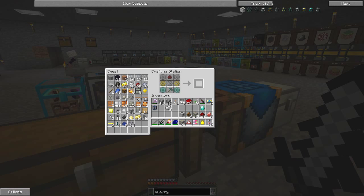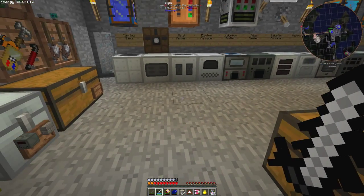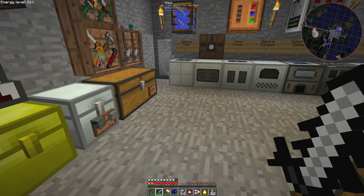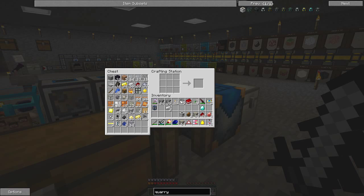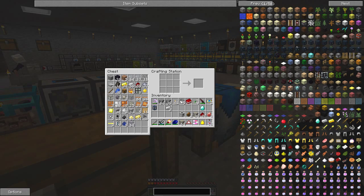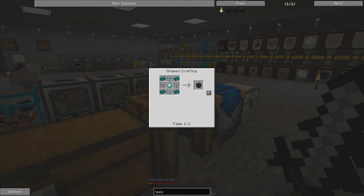The next thing I'd like to make is another tesseract. Today I've already made two but the videos keep breaking and I'm losing sound halfway through, so let's hope this is third time lucky. To make a tesseract what we need is a tesseract frame that we fill with resonant ender. Here is the tesseract frame recipe — we need one diamond, four hardened glass, and four enderum ingots. The enderum ingots are what we need the shiny metal for.